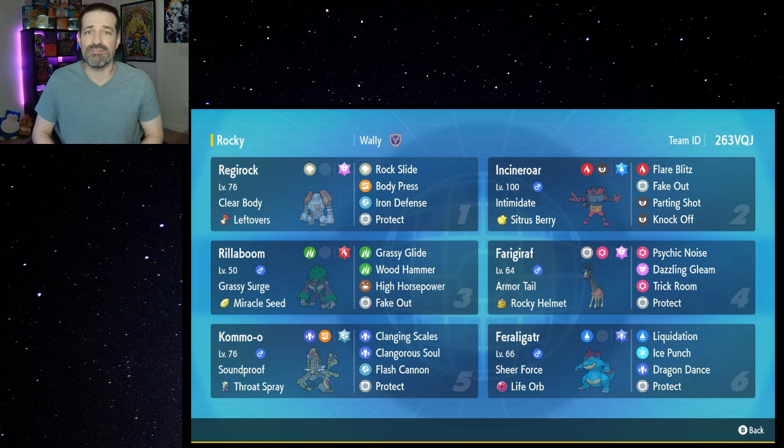The reason it's a Fairy-type Terra — even though it'll still be weak to Steel — is nice because if you go up against something like Chien-Pao that has Sacred Sword, you're going to resist that. So even if you go Iron Defense once, twice, or even three times, Sacred Sword — even though it ignores Defense boosts — still won't do a lot of damage because it's resisted. We have Incineroar to take care of Steel moves.